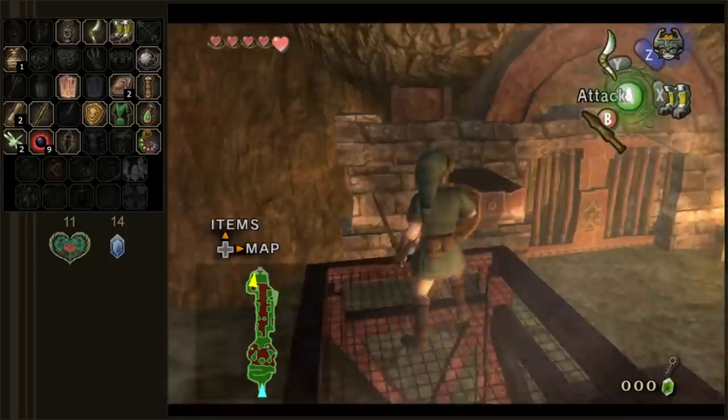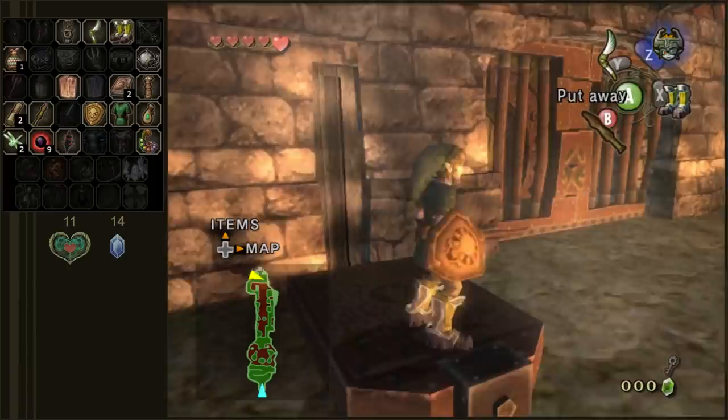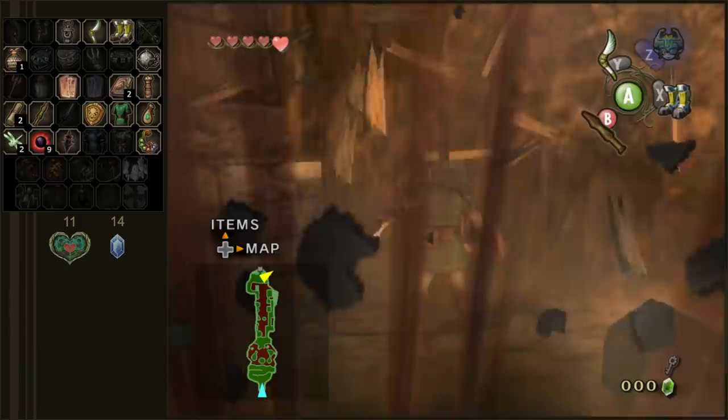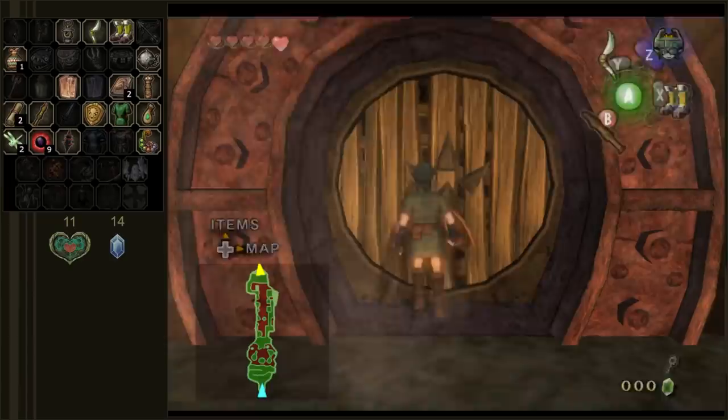Right here we want to weigh down this switch with our heavy boots. These boots are stylish though — these are some Hylian Timbs on Link's feet. I love Timbs. Such cool-looking shoes. They're just pretty expensive though. But hey, New York knows how to make shoes and that's why Link got Hylian Timbs.